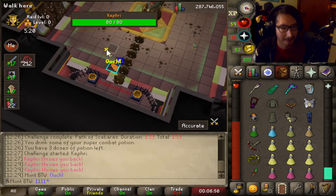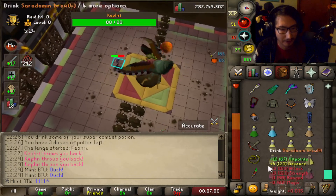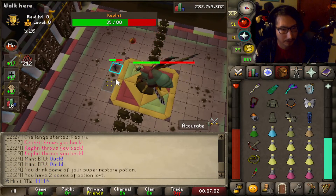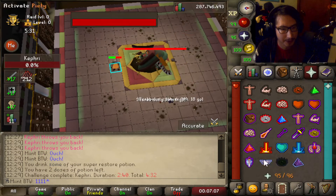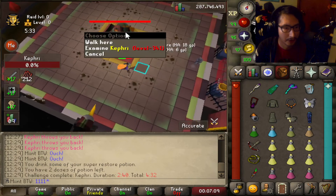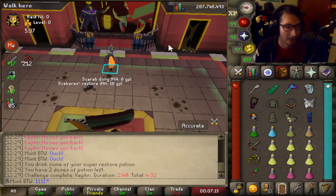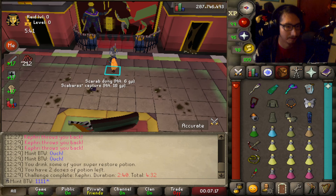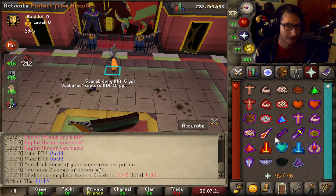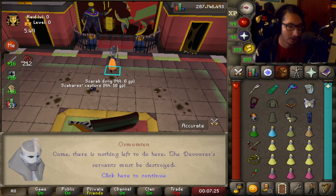I forgot to dodge that — that's fine. Easy peasy, lemon squeezy. And that is Kefri, not to be confused with the rank one Overwatch Widowmaker. That was the Scarabus room — that's the first one that I go for. The next one that I go for is the Muta all room, so we'll get to that pretty soon.